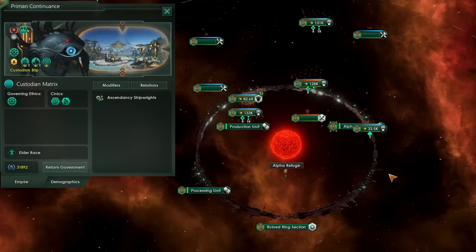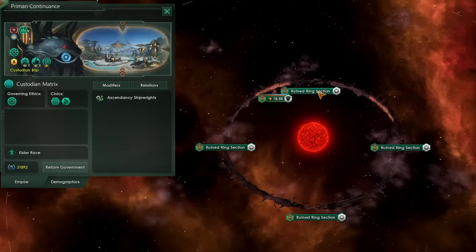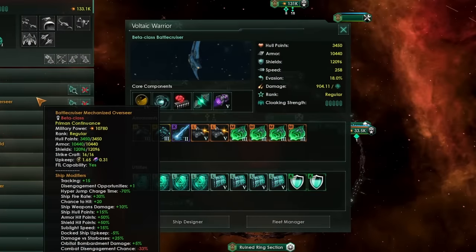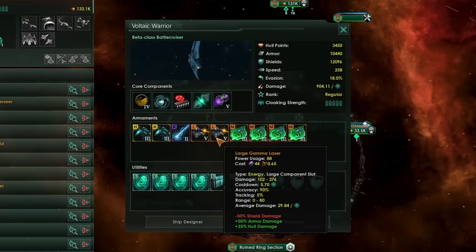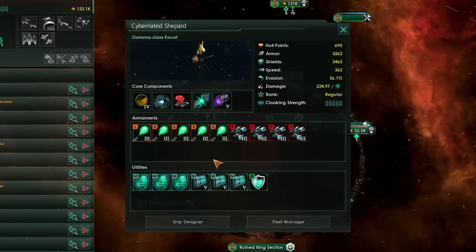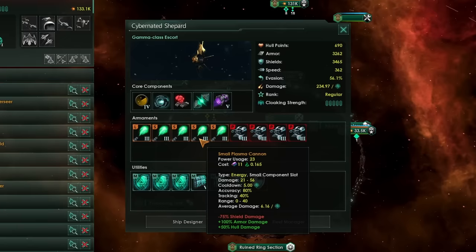Last but by no means least, we have the robotic Fallen Empire, which comes with their very own Ringworld and a couple of awesome Ruined Ringworlds you can repair as well. Their main Battlecruisers are very similar to the Materialist Battlecruiser but with lasers instead of plasma. However, when it comes to the Escort fleet, you are rather lucky in that they have mostly plasma and absolutely no disruptors.